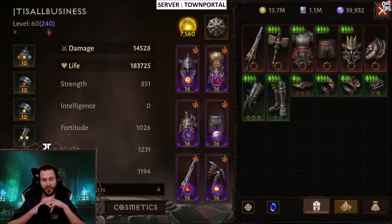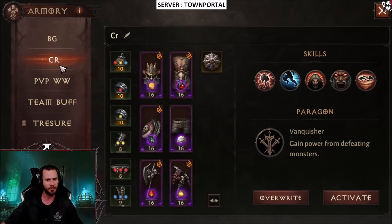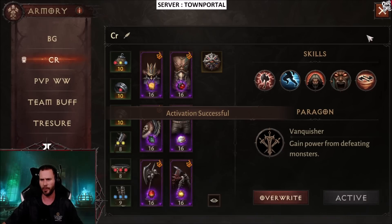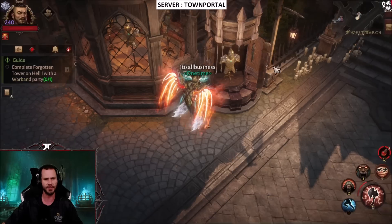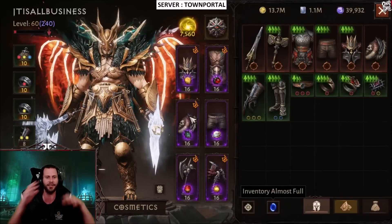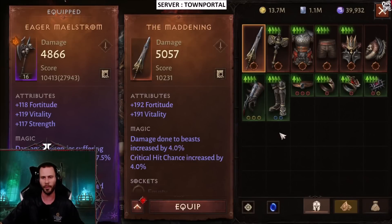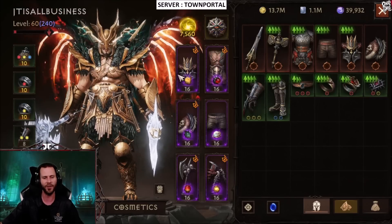We have 183,725 life, which is pretty insane. I need to change specs too - I'm going to activate my CR spec because I'm going to be pushing CRs next. Then I'll have to redo all my entire wardrobe, which is a pain because you've got to inherit everything and go back and forth. Let's go ahead and start equipping gear.